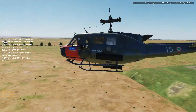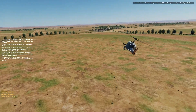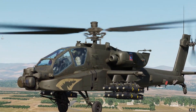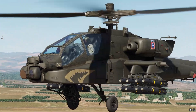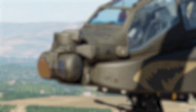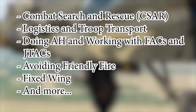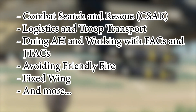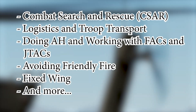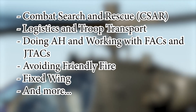We'll touch a bit more on combat search and rescue and how the life system works in a later video. That's it for this one. The following videos are going to talk about specific features of the server, such as combat search and rescue, logistics and troop transfer, doing attack helicopter work and working with forward air controllers and JTACs, avoiding friendly fire, fixed wing, and more. I hope this was useful — see you in the battlefield.